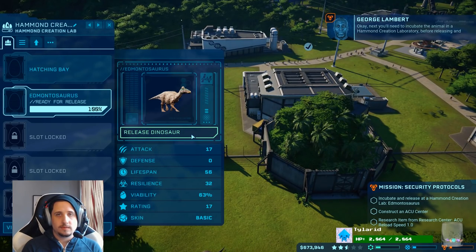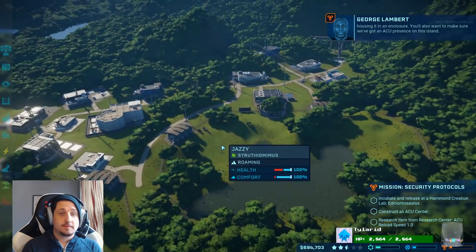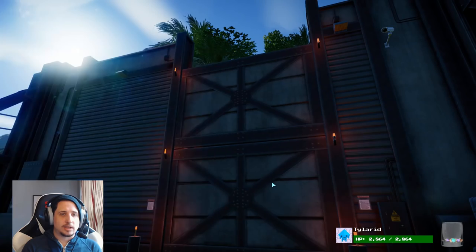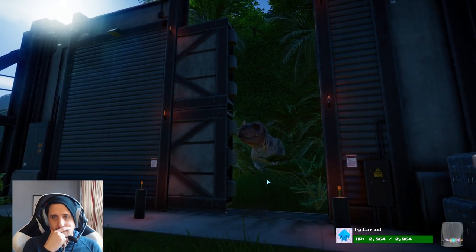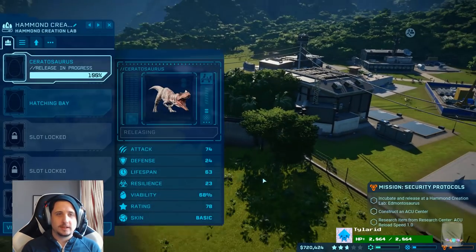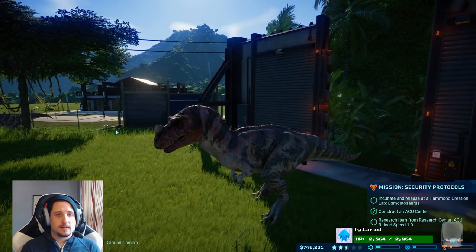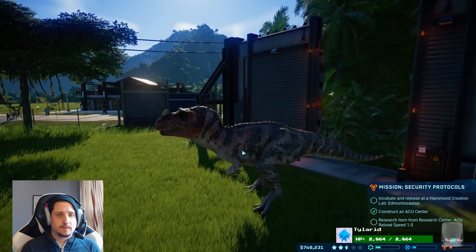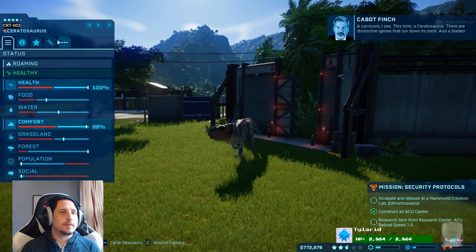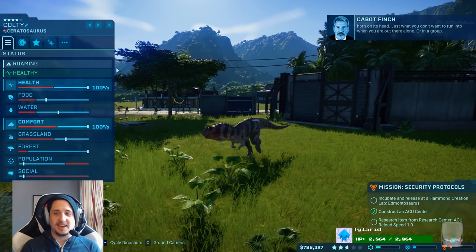I've actually got one ready to release. You'll need to incubate the animal in a Hammond creation laboratory before releasing and housing it in an enclosure. You'll also want to make sure we've got an ACU presence on this island. We've got the Ceratosaurus ready to release. What do we want to name the new Ceratosaurus? Show me the — there we go. A carnivore. This time, a Ceratosaurus. There are distinctive spines that run down its back. Colty. Yeah, there we go.